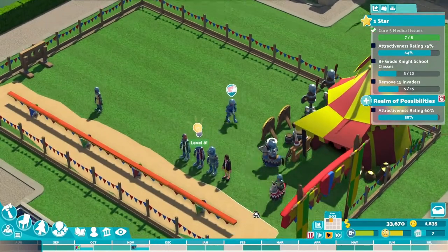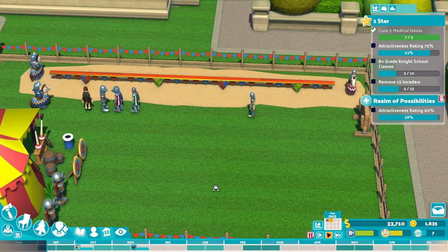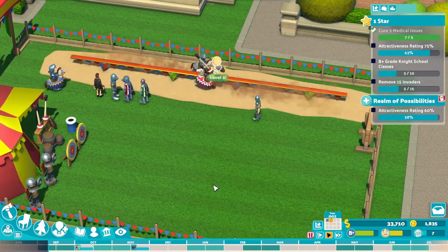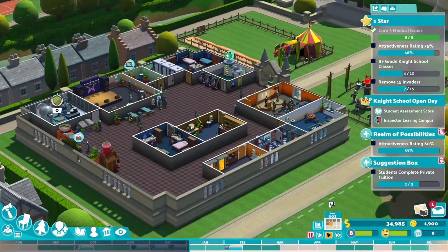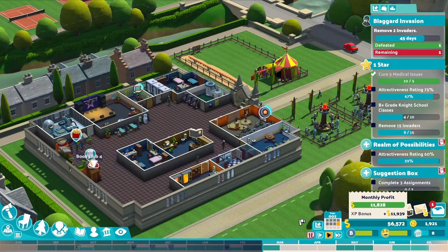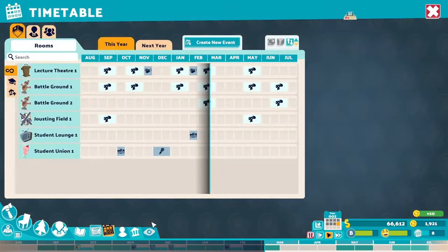A class is taking place in the jousting field. The student knights mount horses and then they battle with lances along the jousting track. Ouch! Now I understand why the campus needs a medical office. Some students need the dragon tower to complete their assignments. We need to research it before we can build it. It's a challenge given our current cash flow situation. Sorry guys — I suppose you cannot complete your assignments this time. Our campus hasn't made enough money yet; we are still in the rocky startup phase of this playthrough.